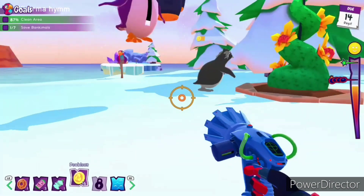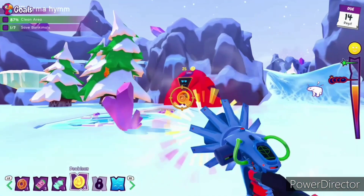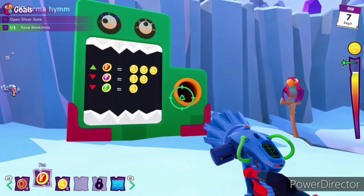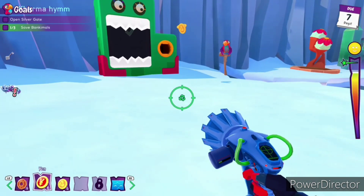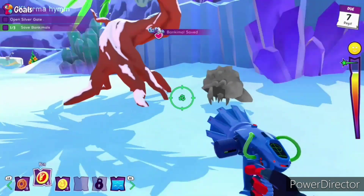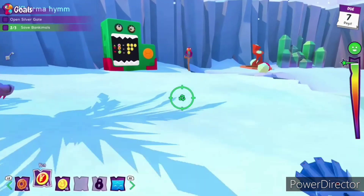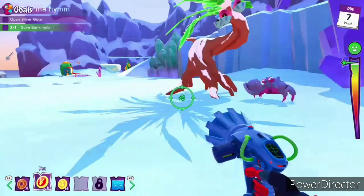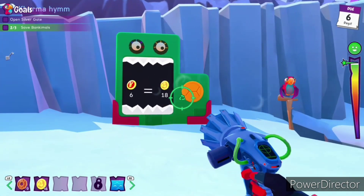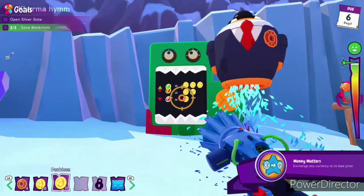For the next achievement, I believe it is kind of possible to get it in the first chapter, but I got it in the second chapter. As you see here, the penguins were having a moment and they dropped me some coins. Basically, once you deposit a thousand coins in your bank account, the achievement shall be yours. The next achievement is called Money Matters — you're supposed to deposit any currency in the game. You'll get it from one of the penguins. Put it in this little machine for the best deal; when your coin is at the top, it gives you three coins for one of the currencies. Once you do that, the achievement shall be yours.